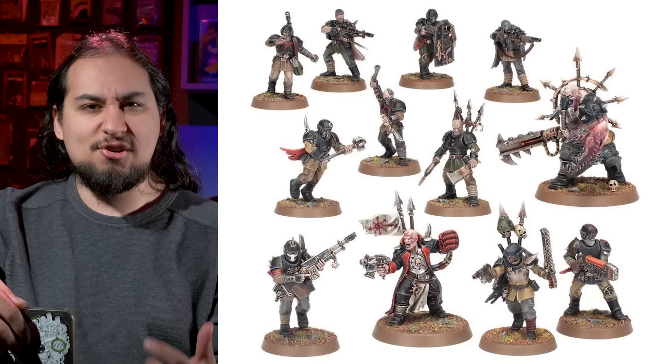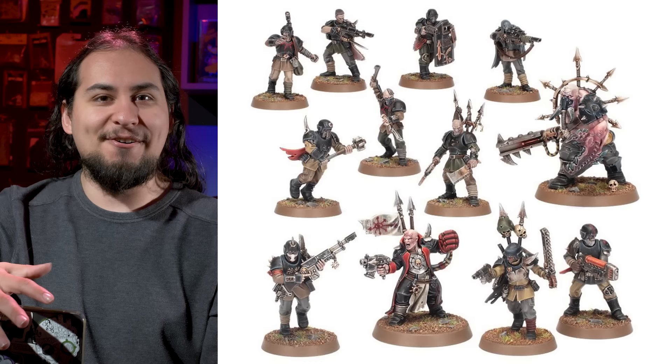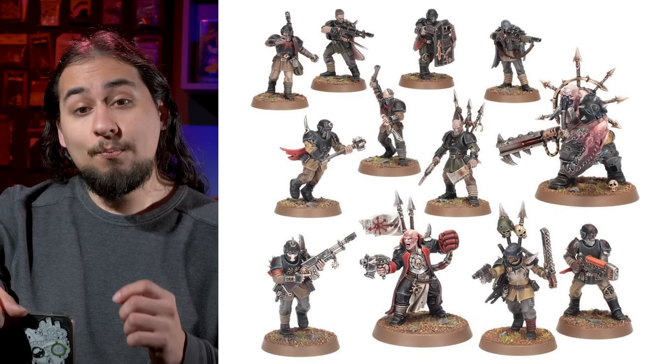The great thing about the previous two seasons of Kill Team is every single box was broken into one brand spanking new thing, and one existing thing with an upgrade sprue to make it a little bit more unique. But the new things were so cool, and there were things that never would have existed without Kill Team — Chaos Beastmen, Adeptus Arbites, Traitor Guardsmen. These teams exist for Kill Team, and they're a little slice of 40k that we just would not see with the normal Warhammer 40,000 release schedule.